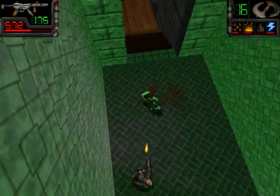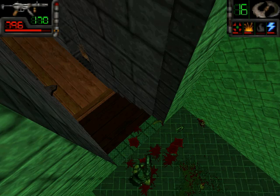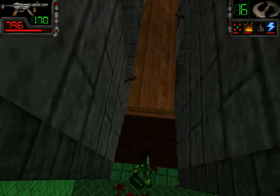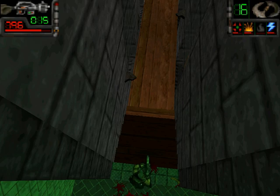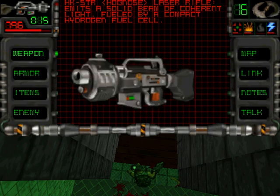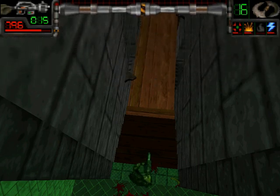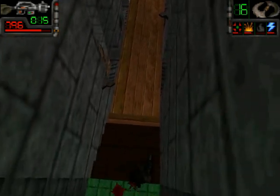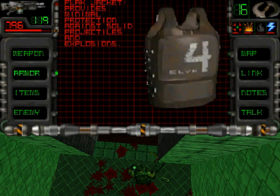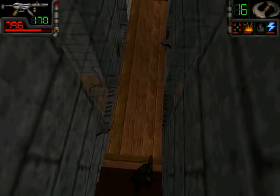I have to check my mobile phone — okay, I got a text message. I quick saved and I think we got a new gun. Let's check the description: HK SDR hot nose laser rifle — it's a solid beam of coherent light, also known as a laser, fueled by compact hydrogen fuel cell. Okay, that's the flame thrower for a while. Let's use the assault rifle for now.